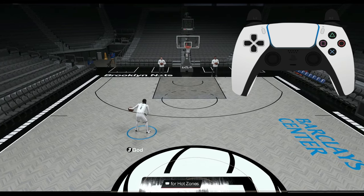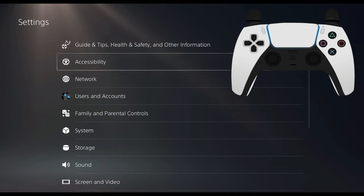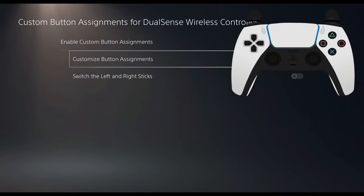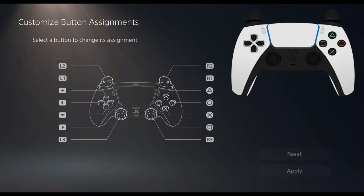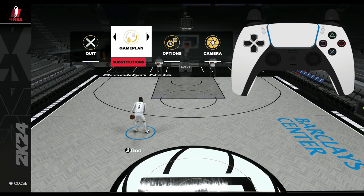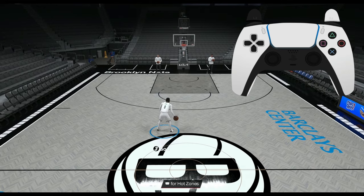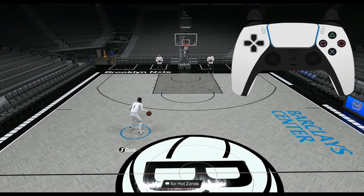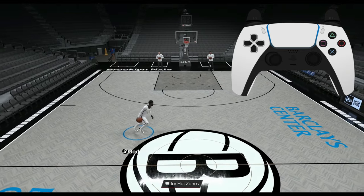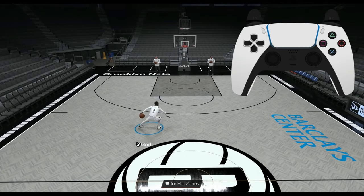There's one move where you have to go to Settings — Accessibility Controls, Custom Controls — you can switch your button layout. I switch my down D-pad and L1. When doing the behind-the-back spam, you can hit L1 while doing the behind-the-back and spam it without losing any stamina for some reason. To do it the other way you use the left stick cancel, which I'll get to.